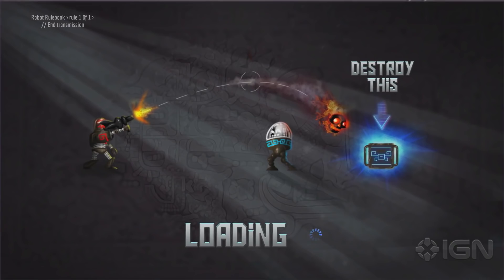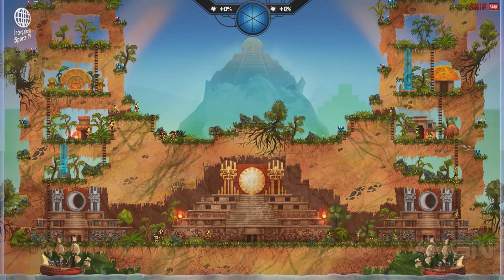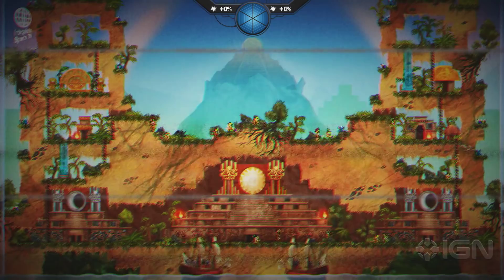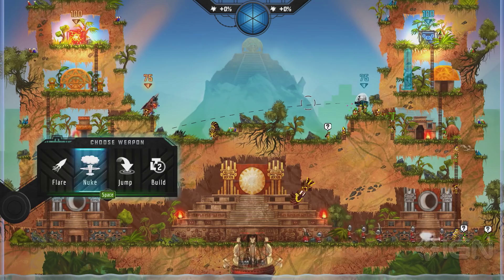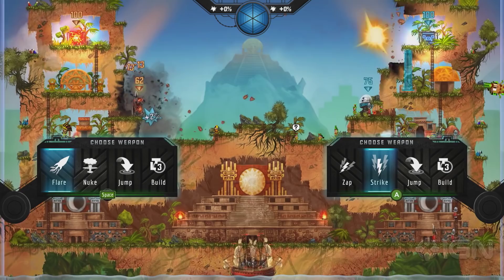Our goal is to destroy each other's cores — that's how you actually win the game. We've got our little minions running around all over the place, endeavoring to assist us, sometimes getting in the way. Then we have these conquistador-ish ships arriving here. It's turn-based. During our turn, we get to choose whether to attack, build defenses, or move. I'm a big fan of attacking — I'm going to try and get at your core up here. Look at that, you've already blown a hole.